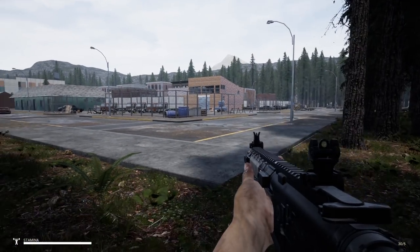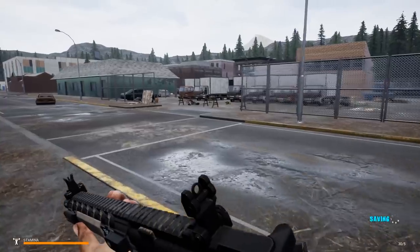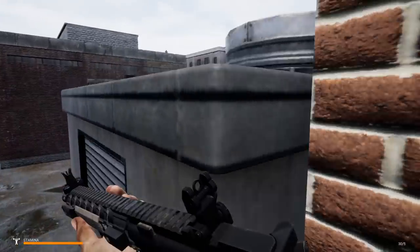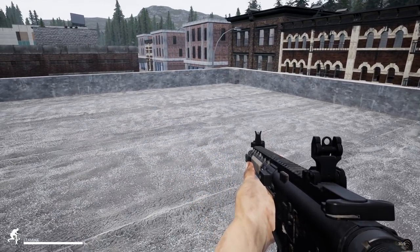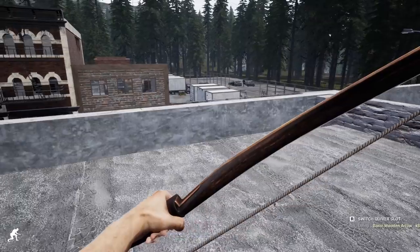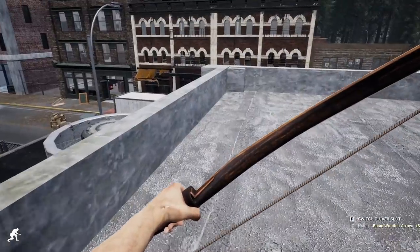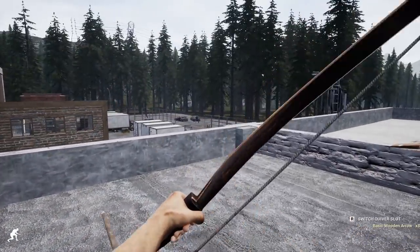We're gonna go up and get on the roof of that building. Sometimes there's bandits here so if they're here they could ruin my day. Doesn't look like they are. This is the good spot - I wish I had my sniper rifle. We've got some wooden arrows, let's snipe some of these guys. Look at that, this place is really crawling with them - I don't remember this many being here last time.